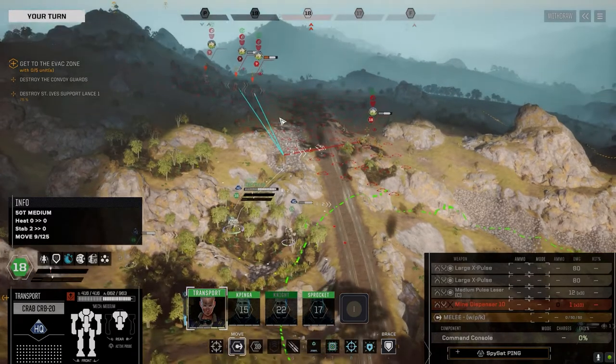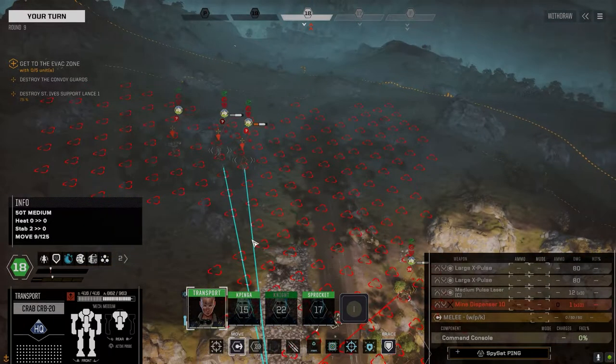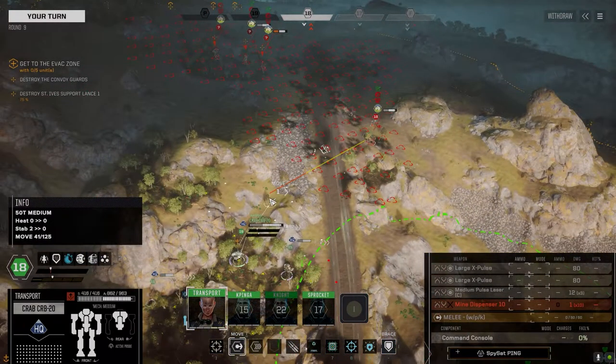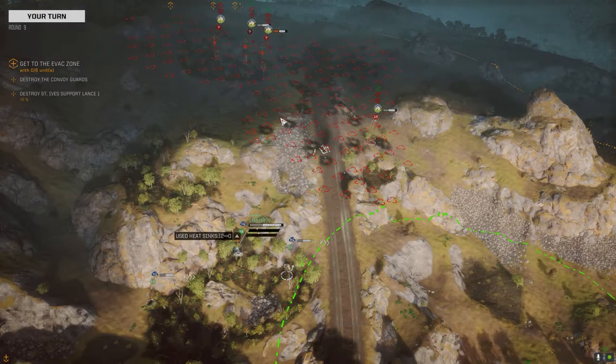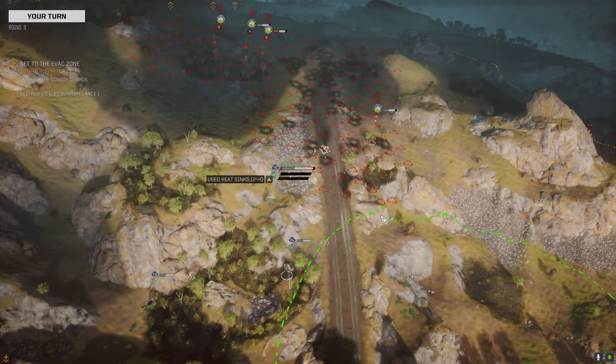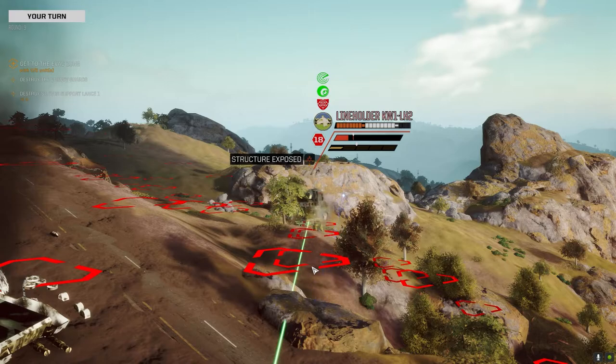I really want to go out and go after those guys. Wait, what turn is this? I have no idea what turn they go on. 64 — let's take it. Let's go after this line holder. Maybe I'm jumping the gun a bit here, but I think we're going to do it.